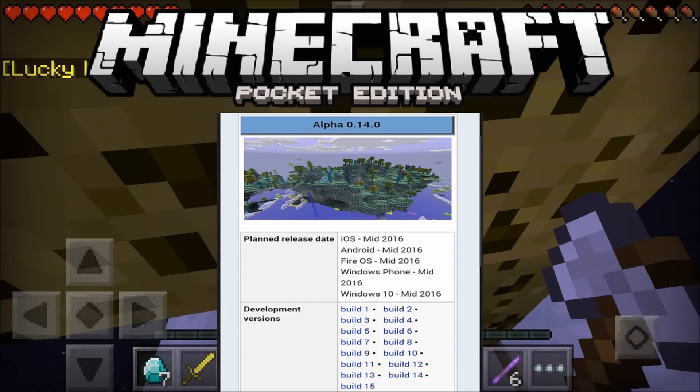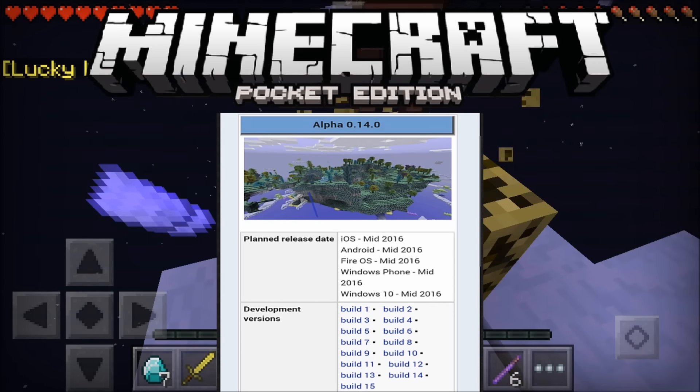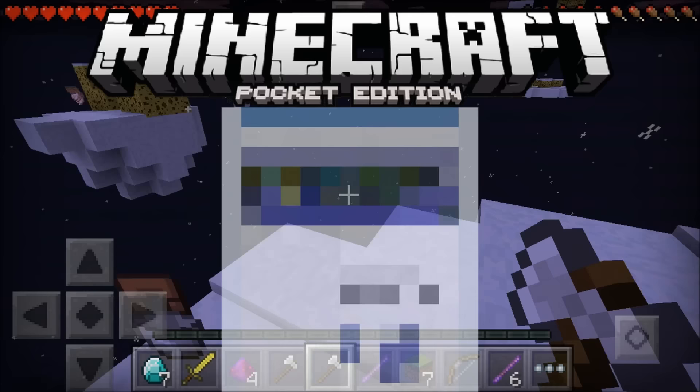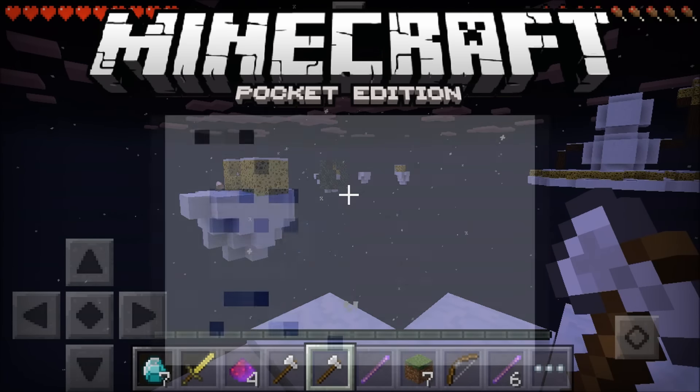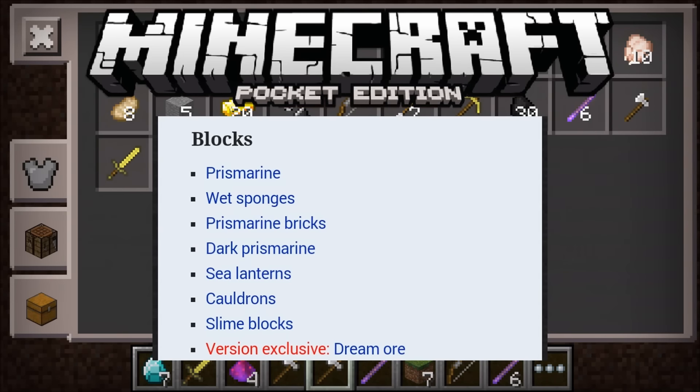Basically, I'll pop up little images here. For blocks, they want to add prismarine, wet sponges, prismarine blocks, dark prismarine, sea lanterns, cauldrons, slime blocks, and the dream ore.